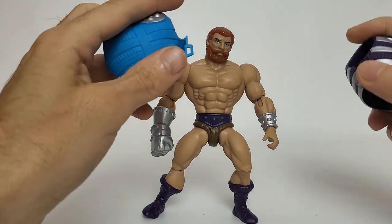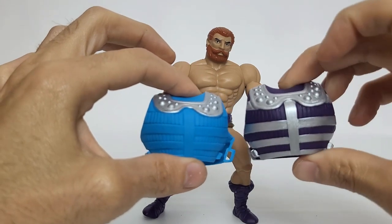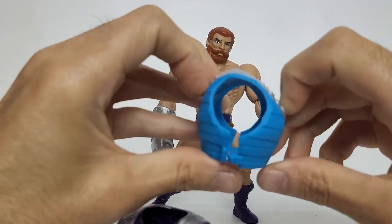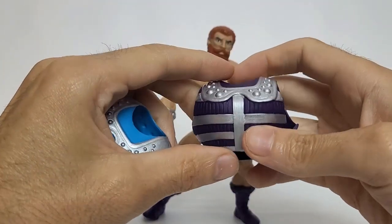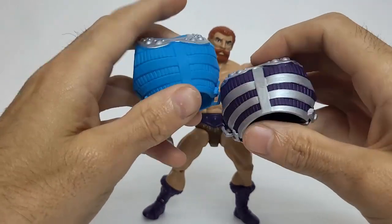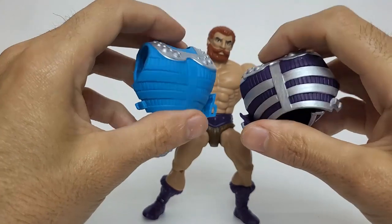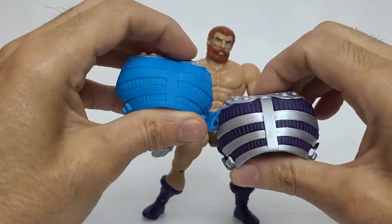Since we're looking at the chest armor, let's bring in Clamp Champ's armor for comparison. We've got Clamp Champ and Fisto — they're exactly identical, just different plastic and paint colors. We've got blue, and I like this blue because it's extremely vibrant — I love this color. I don't really like the colors of Fisto's armor as much, but I love Clamp Champ's. Your opinion may vary depending on what colors you like.